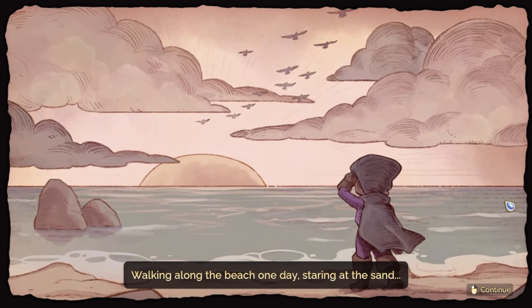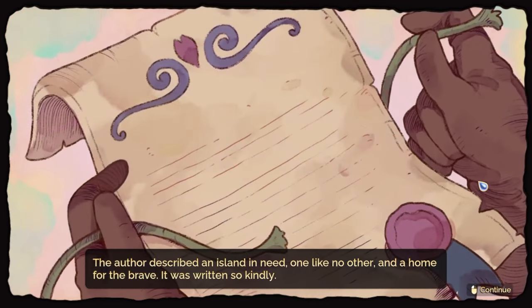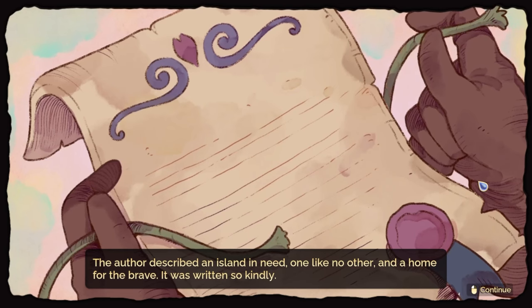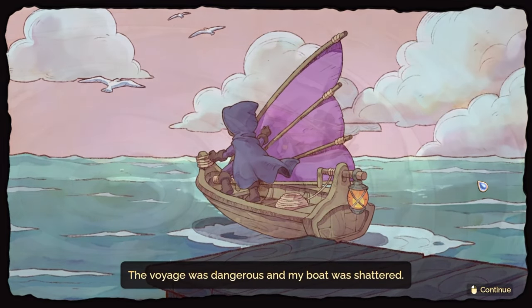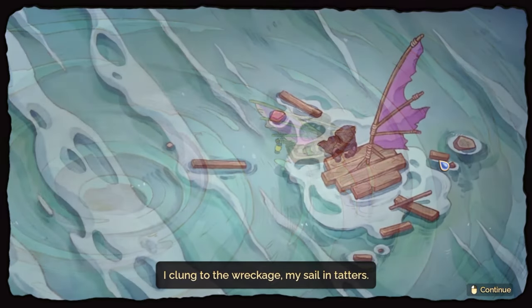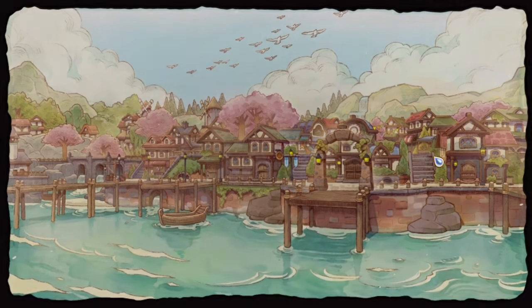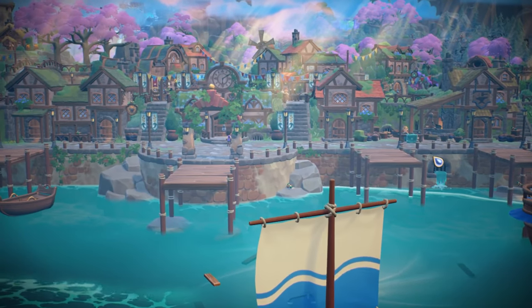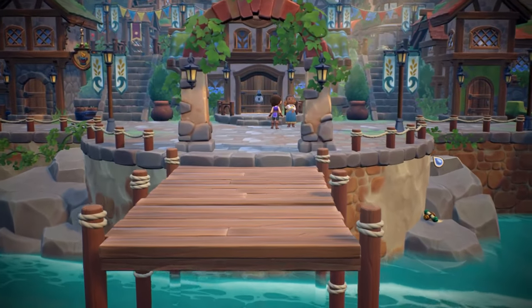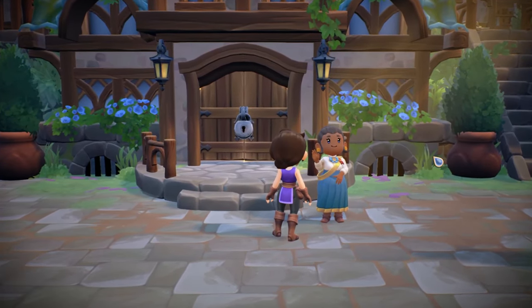Walking along the beach one day, staring at the sand — a message in a bottle invited me to a far away land. The author described an island in need, one like no other, and a home for the brave. The voyage was dangerous and my boat was shattered. I clung to the wreckage, my sail in tatters. Suddenly the waters calmed and then I saw it. I have not seen anything of this game by the way — this was my first look. I know nothing about this other than what I've seen in the trailers.